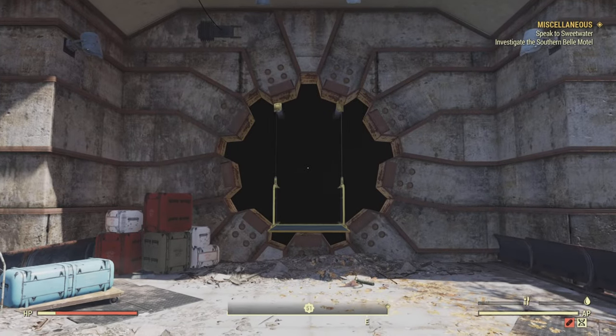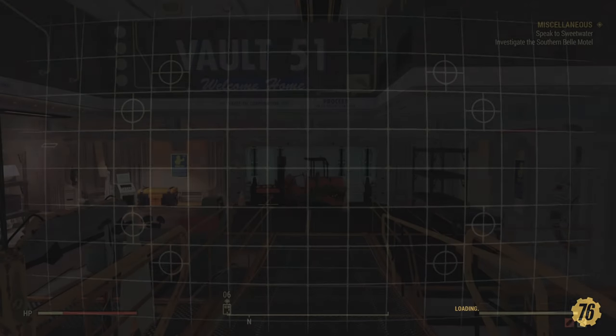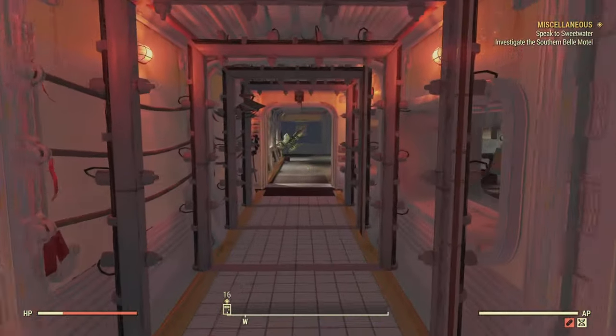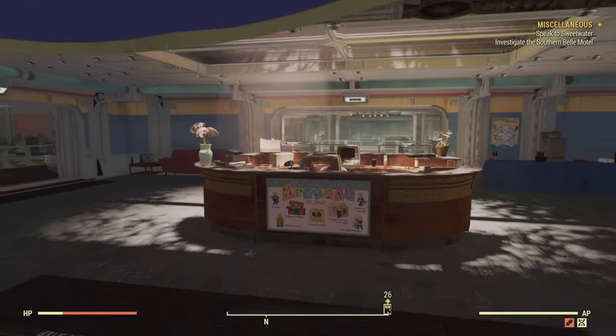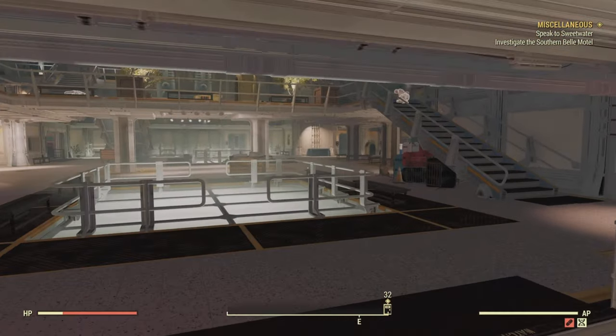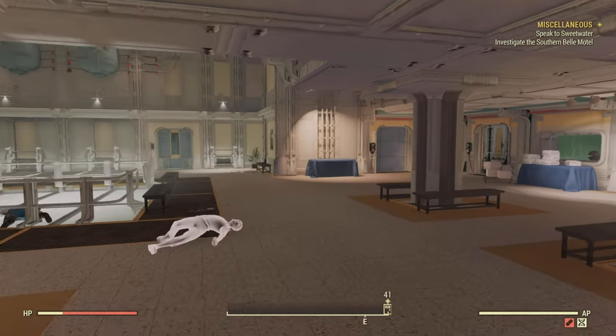Vault 51 is also awesome for other junk items — everything in there is clean. But let's get the musical instruments out of the way first and then I'll show you some other stuff you can get in there. Once you enter, follow it round as I'm doing here. Eventually you'll come to a massive fire area. I will pre-warn you, there's a water Scorched in here, so just bear that in mind — come prepared for a fight.